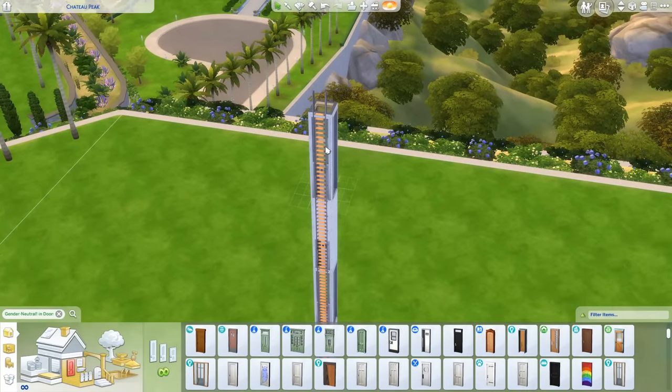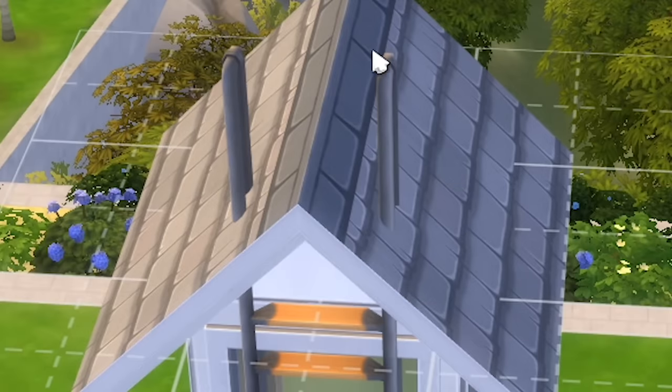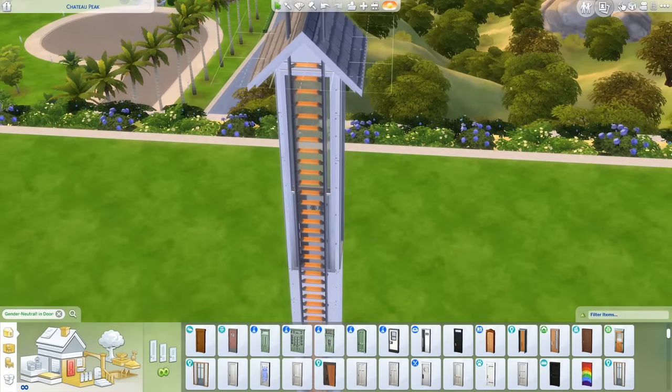I got the ladder that goes all the way up the entire building. I appreciate that the ladder just sticks right through the roof, so it looks like little devil horns. The Sims' neighbors are going to come over and be like, who the hell built your house? And the Sims will be like, it was Satan.